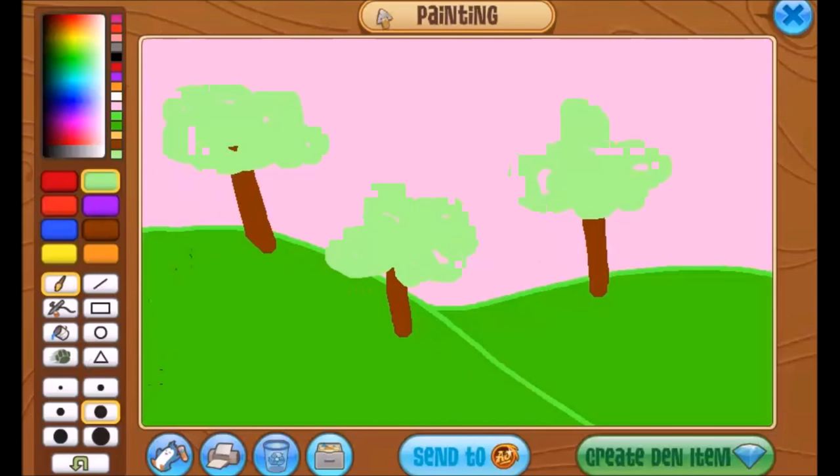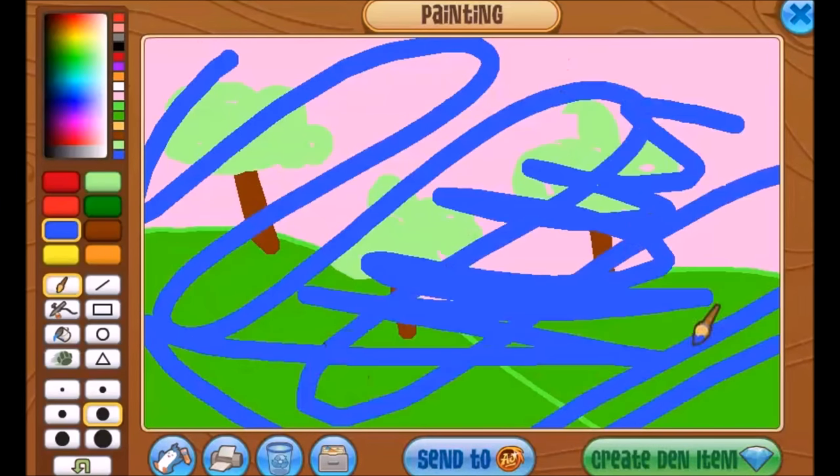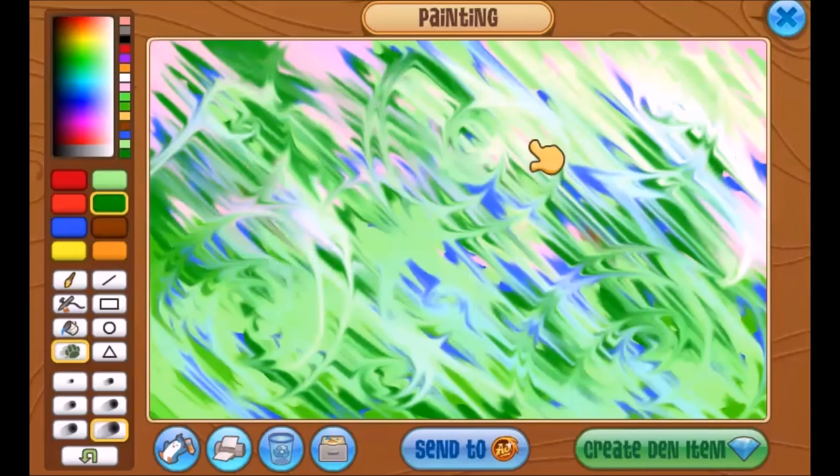Now it is time to draw the trees and the hills. It looks very good — so professional — and you're going to need to add shading. Oh no. You know what? We can go for an abstract look. There we go. Very artistic. Very expressive.